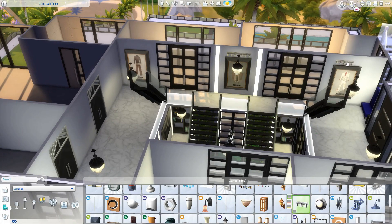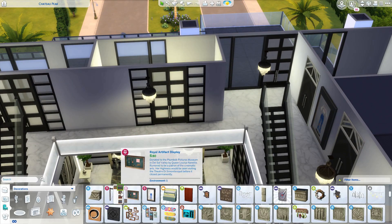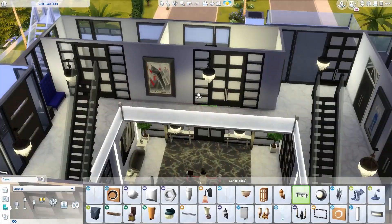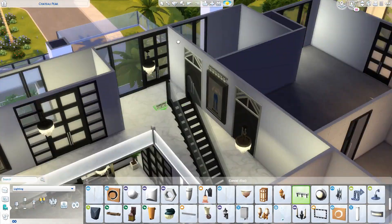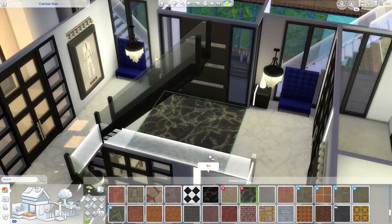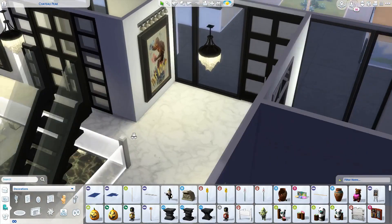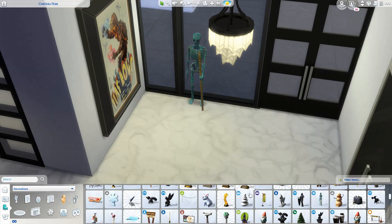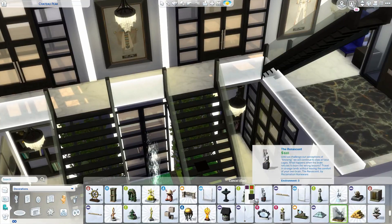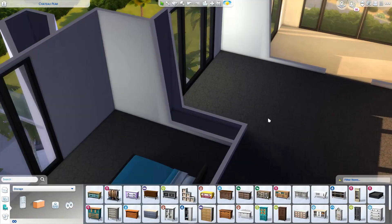I also added some lot traits to this build. I added the Chef's Kitchen trait - food prepared in this kitchen tastes better and comes out better quality. When you initiate cooking, you get a +1 Inspired 'Chef's Kitchen' moodlet lasting two hours after preparing the meal. I also added the Celebrity Homes trait, though I can't find the description for that one as it's quite new.